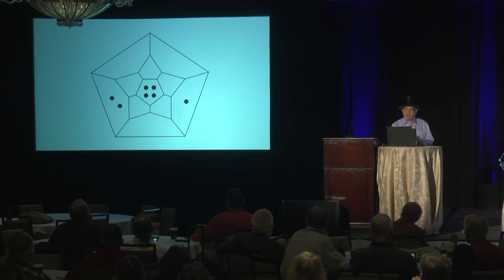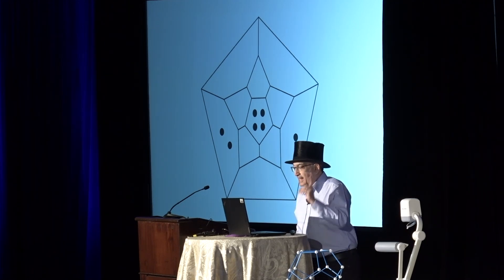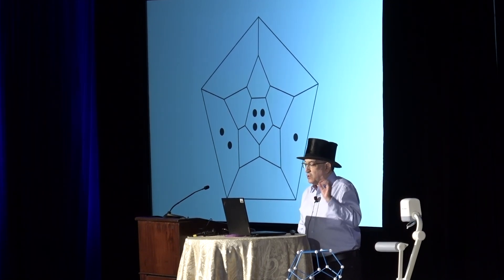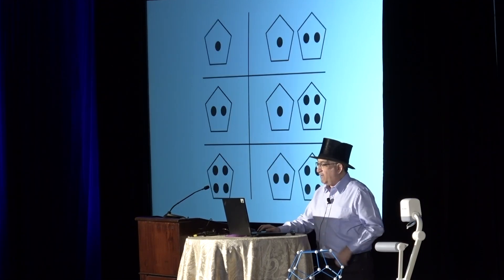You see 11 pentagons corresponding to 11 of the 12 faces of a dodecahedron. The regions outside of the pentagons correspond to the missing 12th face. If you roll such a die and examine not just the top face, but the five neighboring faces as well, counting the pips on all six faces, you will see a random number of pips between one and six, with each outcome occurring equally often.